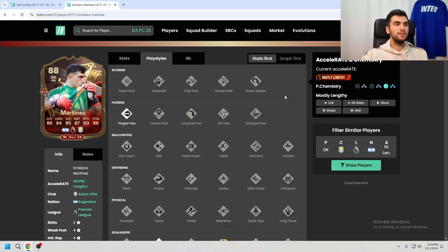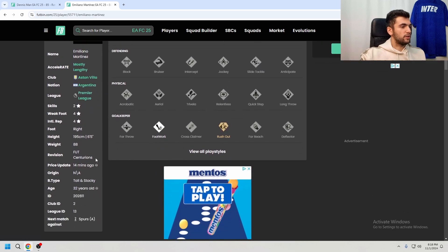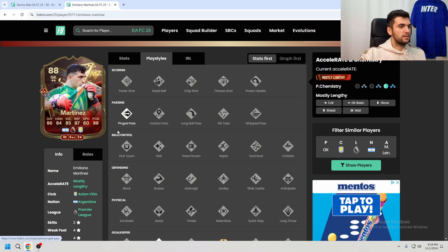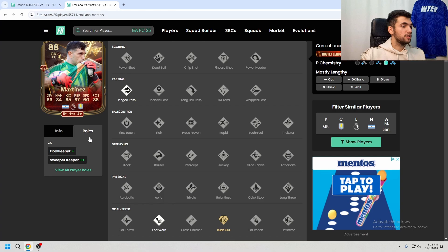Hello, welcome to my channel. Today I'm gonna test out 88-rated Emiliano Martinez, his Secret Five BATA 80 Stocky. These are the play styles: Pink Pass, they give him Footwork, and also Rush Out Plus.